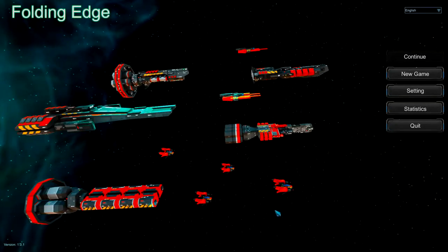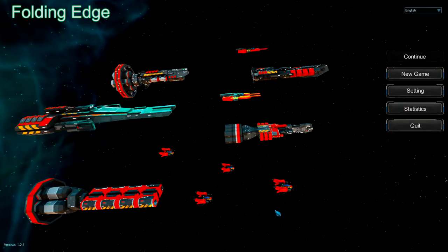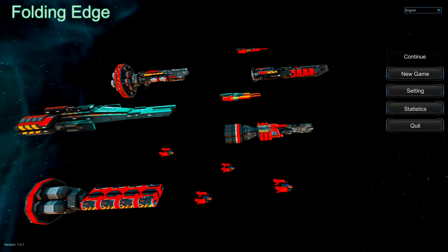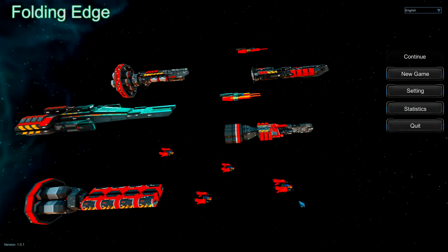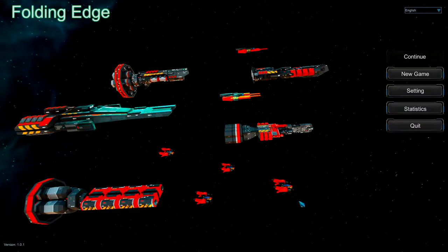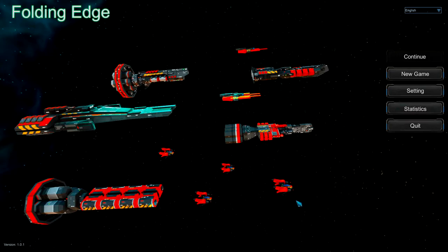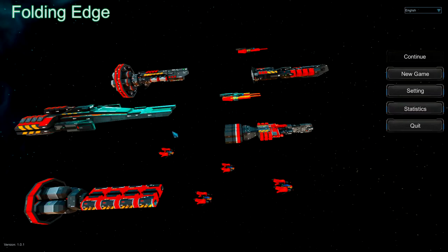We are back with another game from our Steam games under five dollars series. This game is Folding Edge, a deck-building roguelike adventure game. It's sci-fi with ships and stuff. It's got a random galaxy every time you play, strategic gameplay because it's a deck builder, and permadeath as a roguelike. You pilot your spaceship in a random hexagonal universe and find your way home. Collect cards, upgrade equipment, recruit new crew members to complete the challenge — if it fails, try again because it's a whole new adventure.